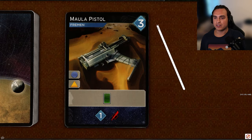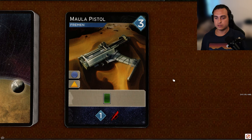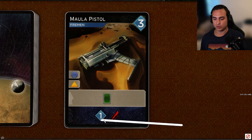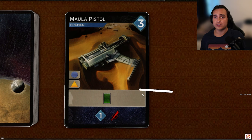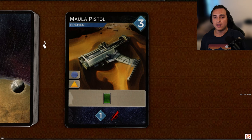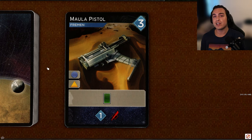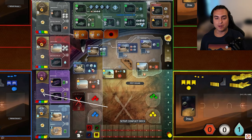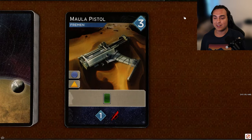Next up, Mulla Pistol, a three-cost Fremen card with access to blue and orange. When you play it, you get to draw a card, and it reveals for one persuasion and one dagger. This card is fine — it can enable you to cycle through your deck, and it has Fremen access, which can be really strong with some of the cards we'll see later. The only downside is you really don't want to be picking up too much blue and orange access. You want to keep a high density of faction access in your deck to pick up friendships. I'm usually not going after this card. I'm going to give this card a D.